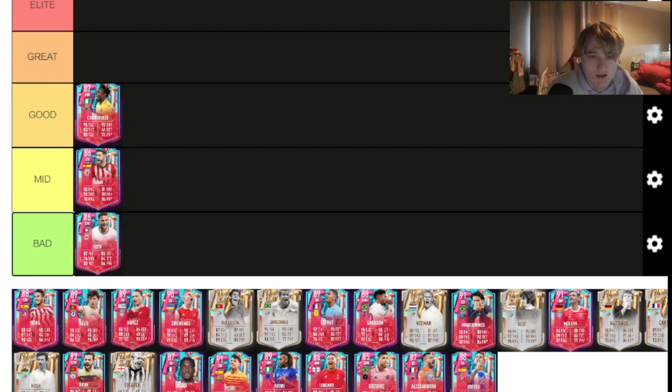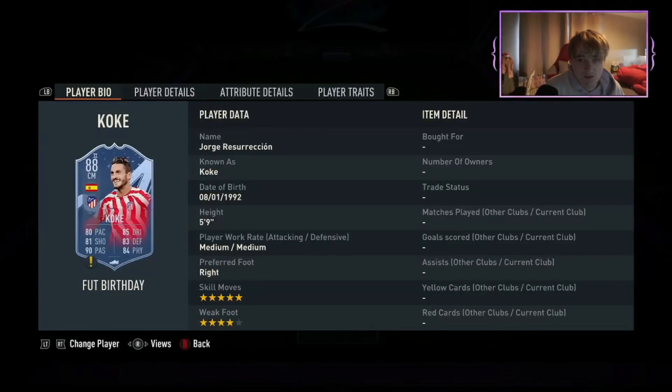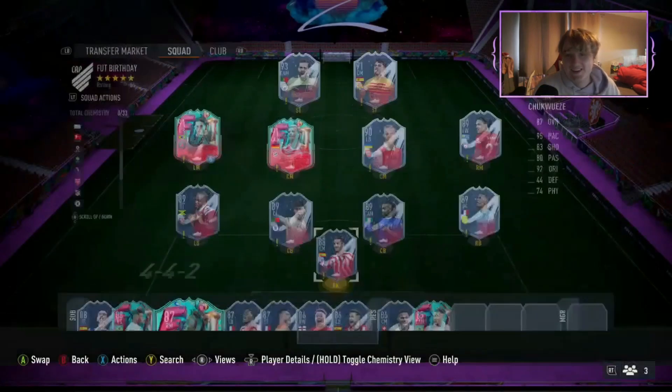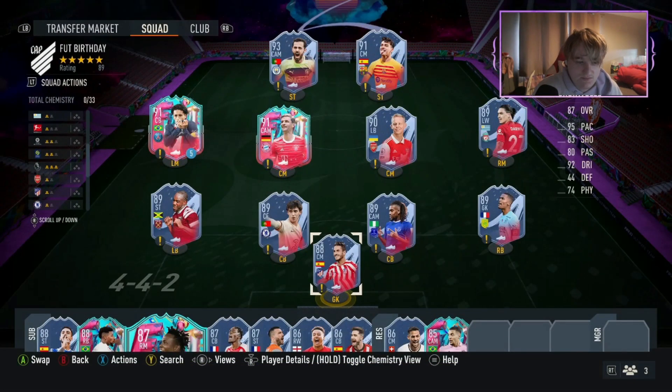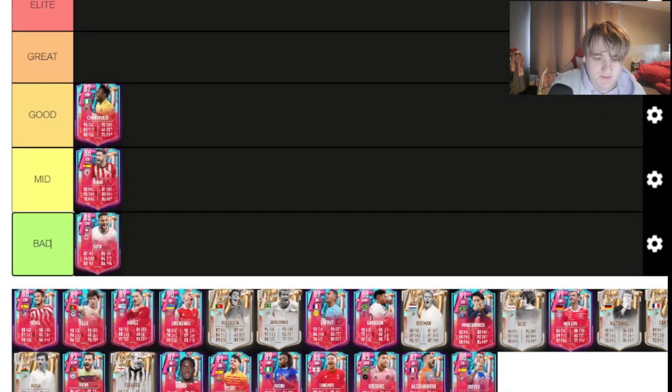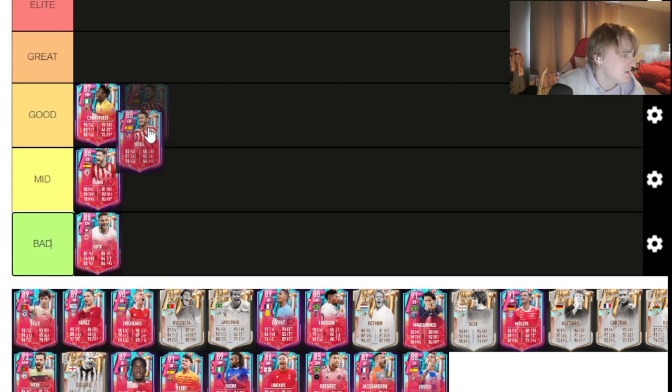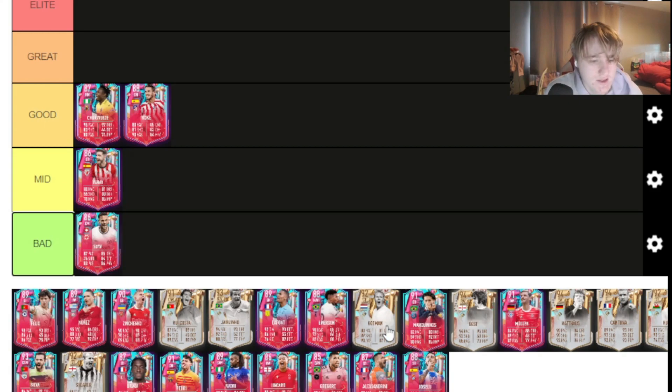I'm going to rank both Koke cards together because the base is just the same thing really. Koke has five-star skills, five-star moves — one obviously has five-star weak foot. It's just a solid card. Nice stamina, very good. He's got good shot power, short pass is good, all the passing stats are very good. Dribbling stats — agility is a bit low but pace is decent. It's crazy how that card isn't that good this year when previously an 80-stat card would be the best in the game. He was like 100k and now he's around 40k — yeah, he's going in the good tier.